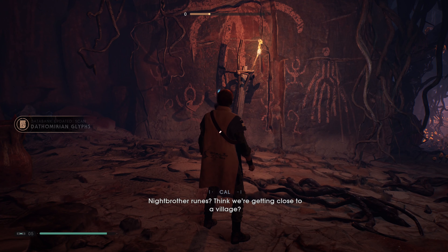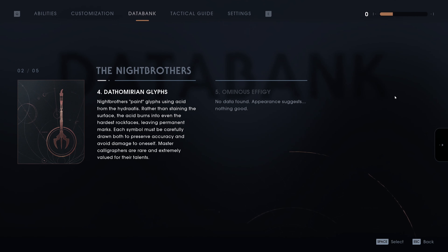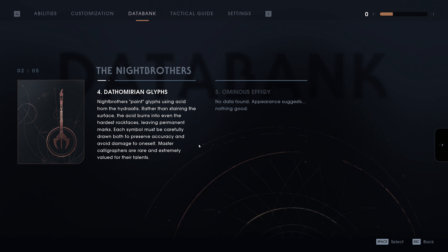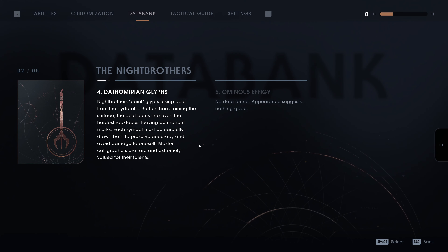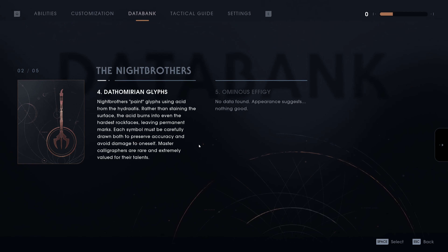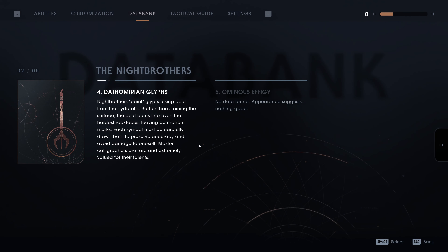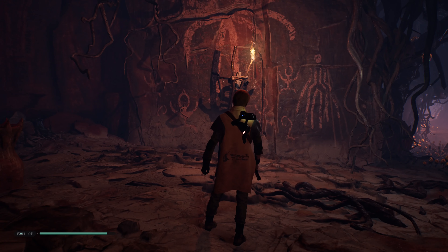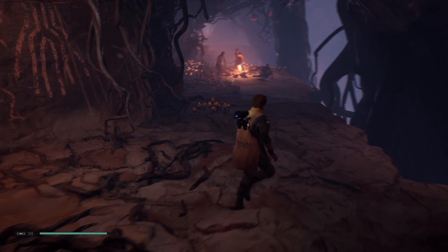'What's this artwork?' 'Nightbrother runes — I think we're getting close to a village.' Nightbrothers paint cliffs using acid from the Hydratus. Rather than staining the surface, the acid burns into even the hardest rock face, leaving permanent marks. Each symbol must be carefully drawn to preserve accuracy and avoid damage to oneself. Master calligraphers are rare and extremely valued for their talent. So they're really good at doing etchings — that's cool.